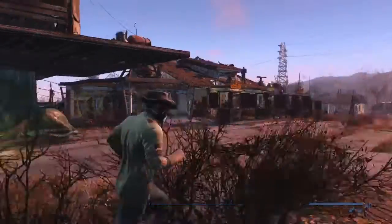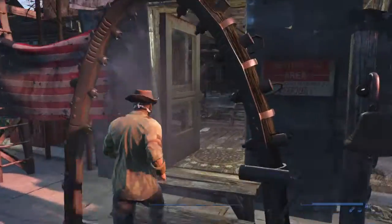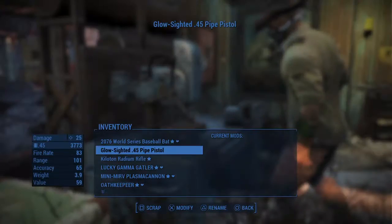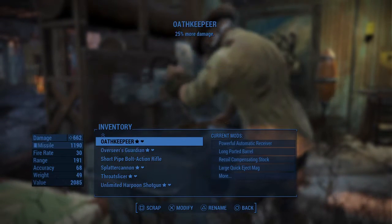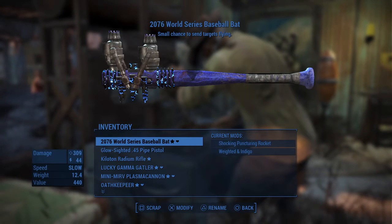Here we are — this is my Sanctuary Hills. I'm going to take the gun in here and we're going to try and mod it. You'll notice when I go to the modding station, let's see if it shows up. It's unique in that way — it won't show up in your inventory if you're trying to mod it, which is kind of weird.